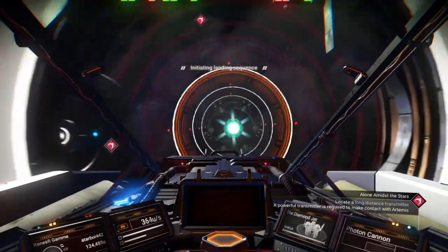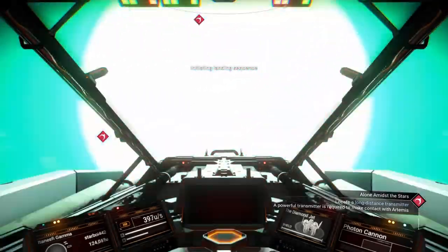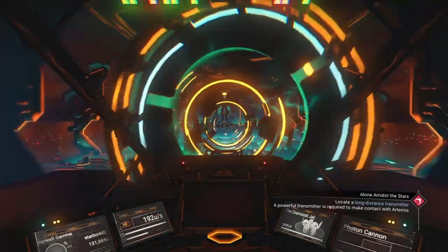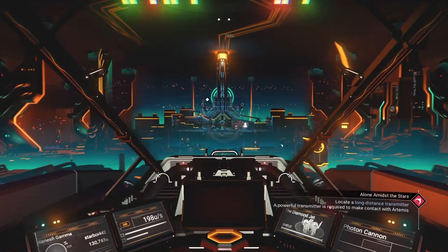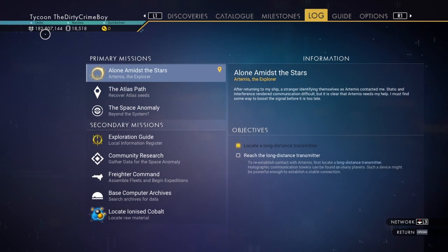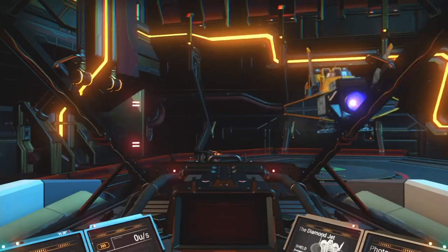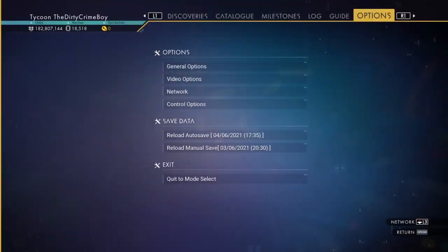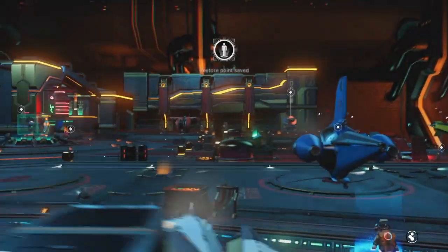I've been doing this glitch for a while now, duplicating items, and look how many units I have. I've just been duplicating and selling things and I just have so much stuff — it is amazing. So once you've got into the space anomaly, here's what you want to do.